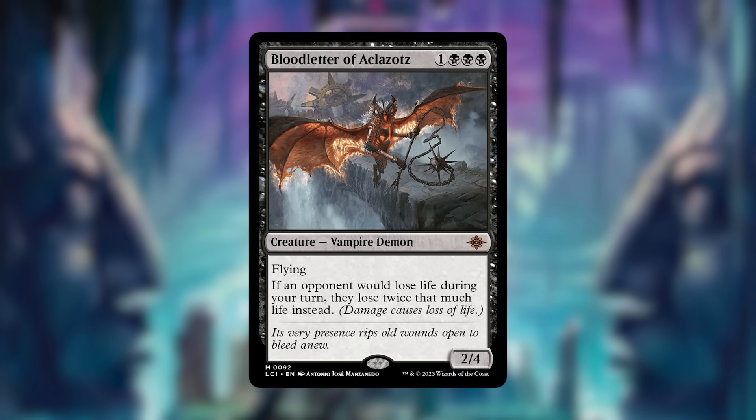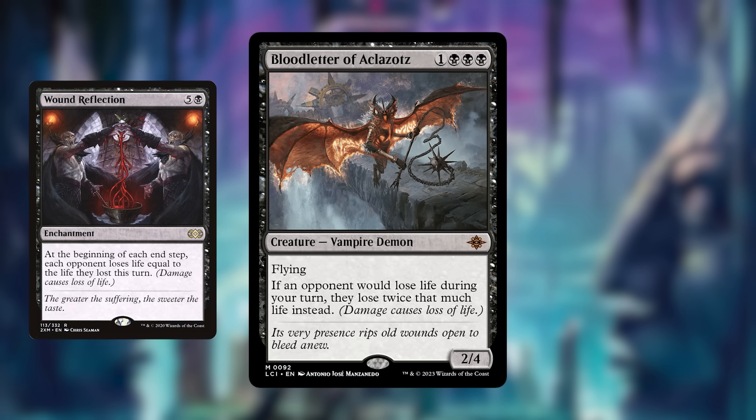Starting with number 10, it's Bloodletter of Aclaztoz. It's 1 black black black for a 2/4 vampire demon with flying, and it says if an opponent would lose life during your turn, they lose twice that much life instead. This reminds me a lot of something like Wound Reflection, which is a pretty good enchantment that doubles up all life loss of your opponents at their end steps. This does it right away but only on your turn, so there's some give and take there.